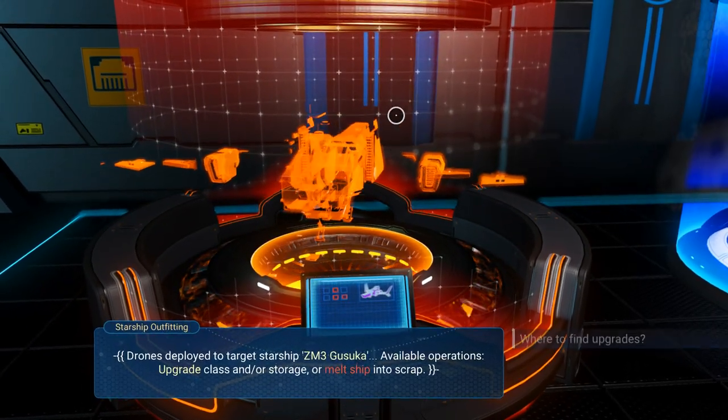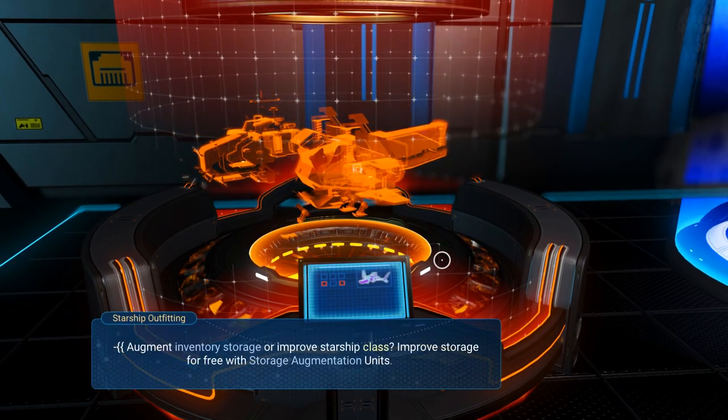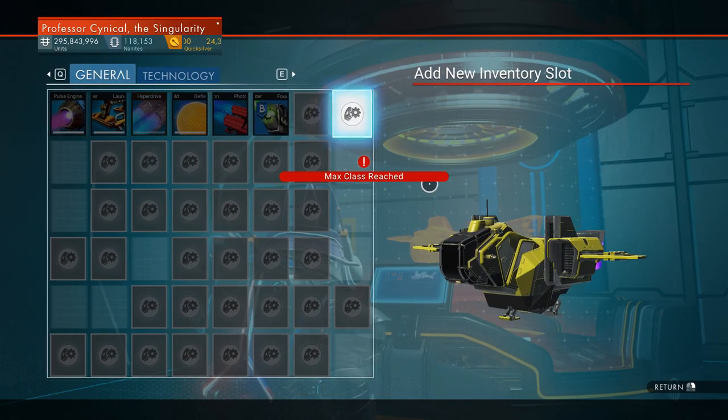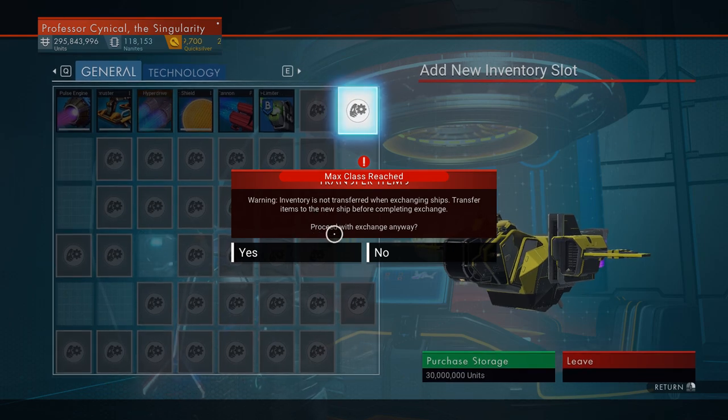What we're doing first of all is we are going to upgrade it to an S-class. There we go, it's upgraded to an S-class now. We don't need to unlock every slot, but we need to unlock a few slots.